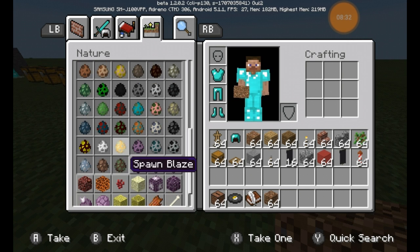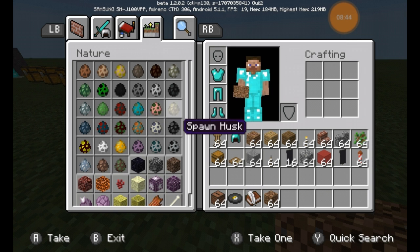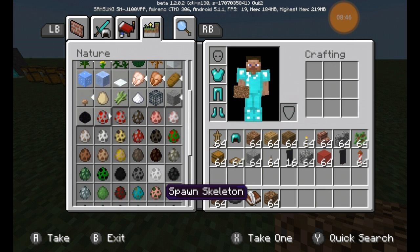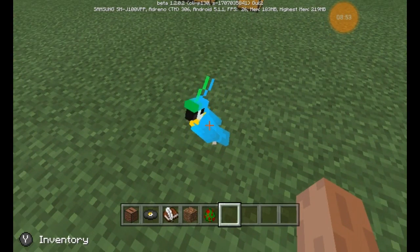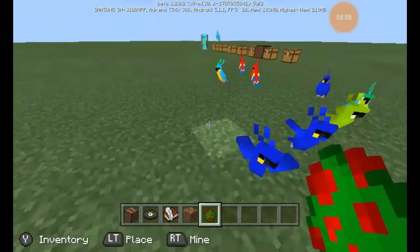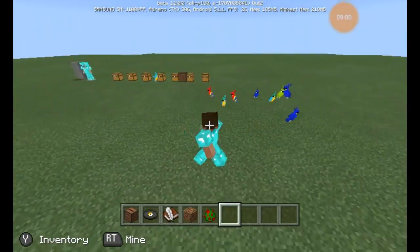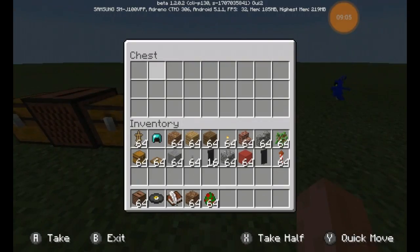Going to the spawn eggs down here, there should be a new one — parrots! That's what I was looking for. They added parrots of different colors and you can find them here. Lots of cool things to see with the parrot variants just hanging around.